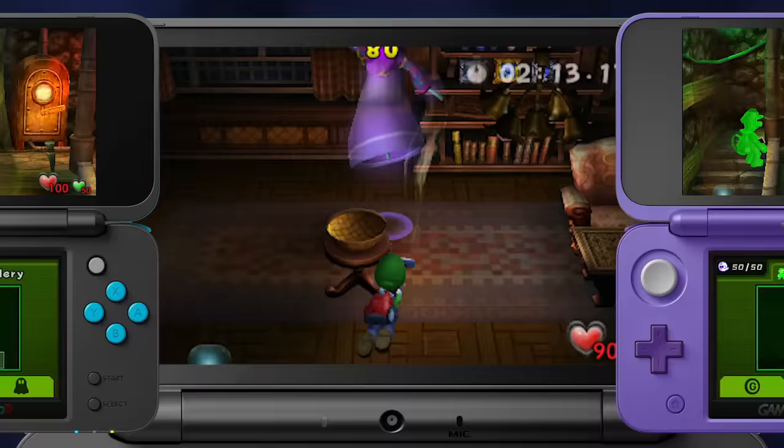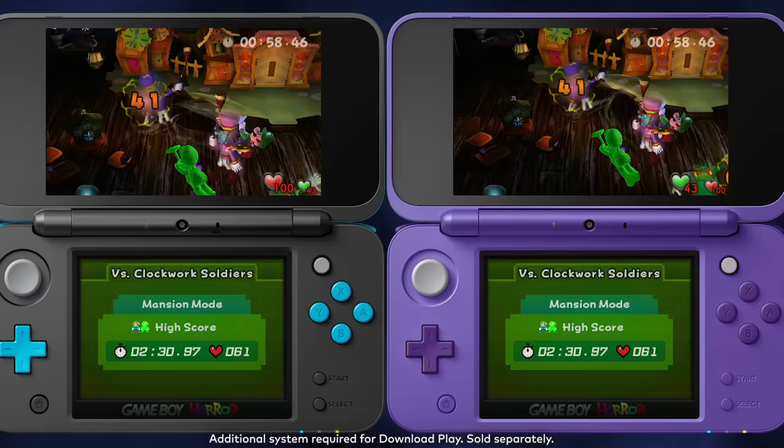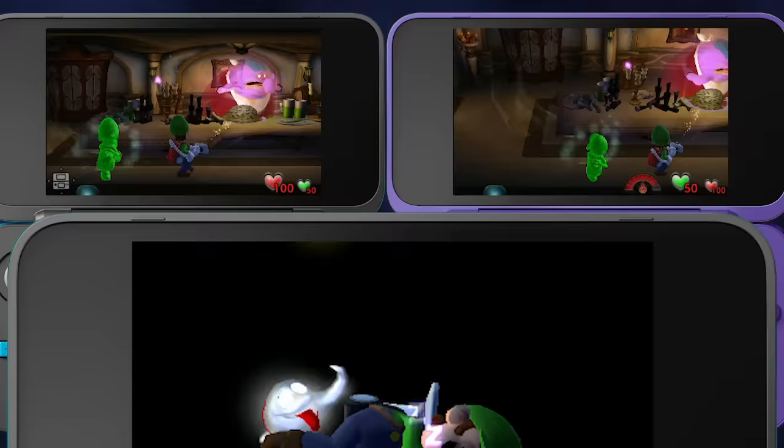Feeling braver? Then see how fast you can beat each boss in the gallery. In this new time attack mode, you and another player can even team up using two systems and download play. If you both own the game, you can explore the mansion together as Luigi and his green doppelganger, Luigi.